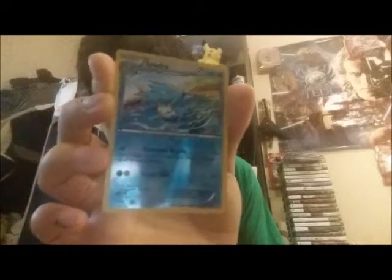Here we go, first card is — pretty good — my favorite type, water: Seadra, from the original. And next is another hollow foil Seadra and another hollow foil Pikachu. Now I have Pikachu — you know, I can evolve them.